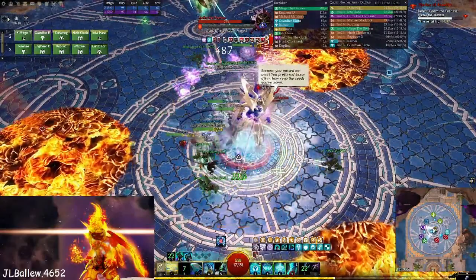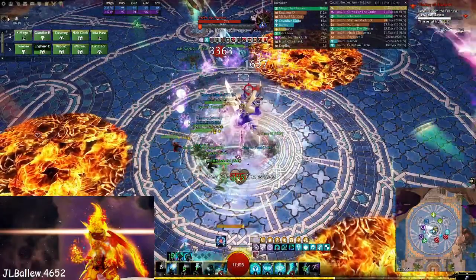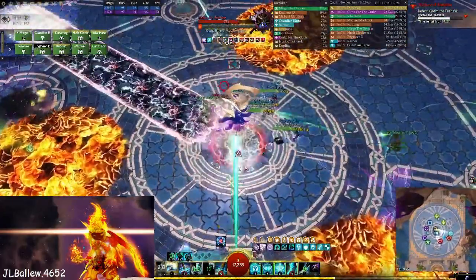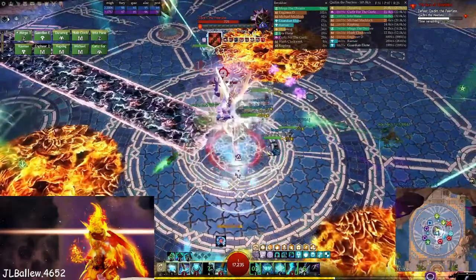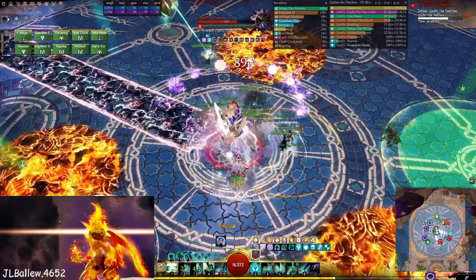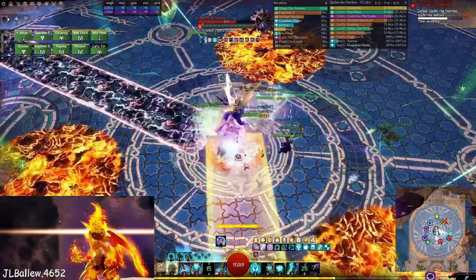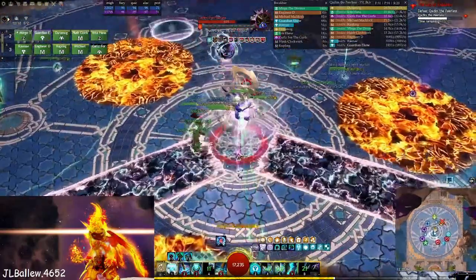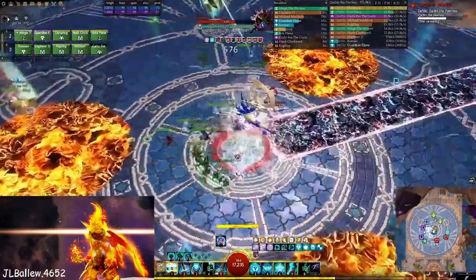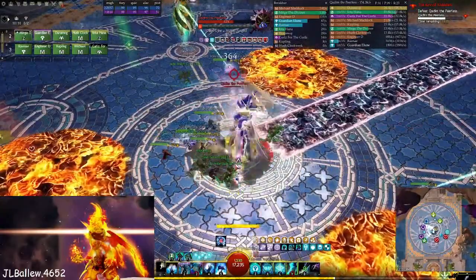The attack pattern on Kadeem is basically three machine guns and then a road. For the road, simply get out when you see the yellow. One thing to note: whenever the next road pops up and the first road disappears, do not immediately go there — you'll see a flash like it's disappeared, and then it flashes again. Wait for that second flash before moving there.